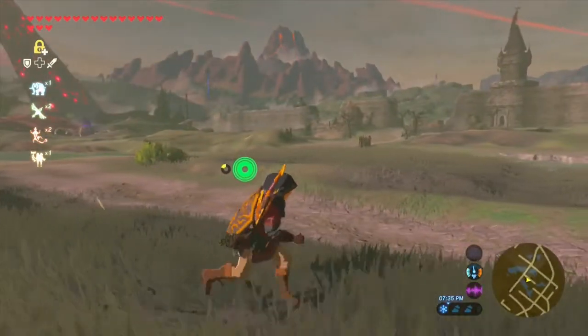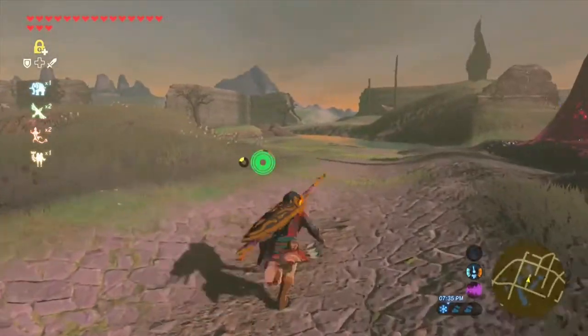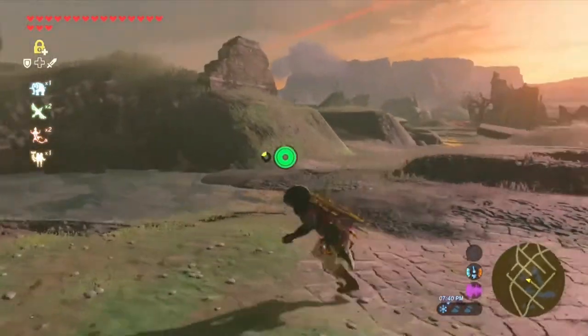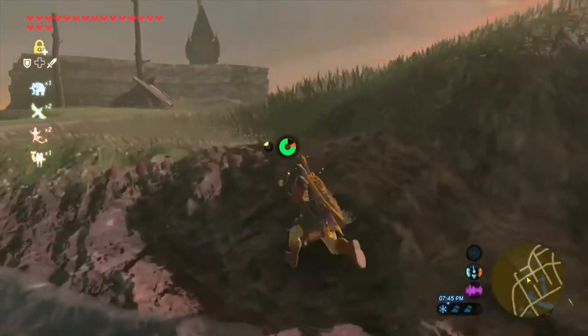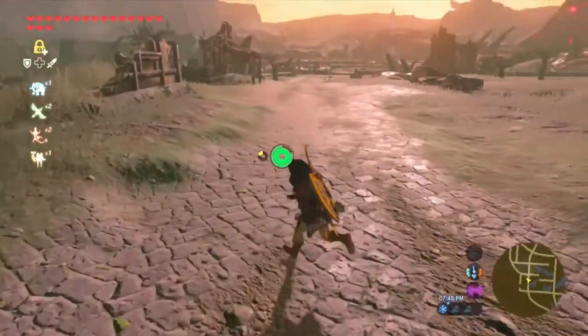And apparently you can find enemies and chests in the sky. I really like that idea. Can you imagine — like there's a flying Bokoblin, right? And you just pop the balloons with your arrows and he falls to his death? I think that'd be really funny.